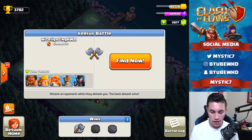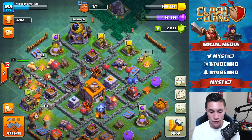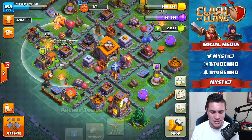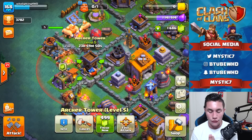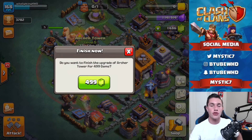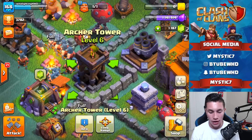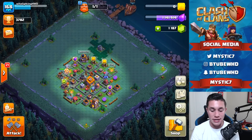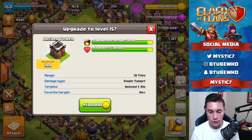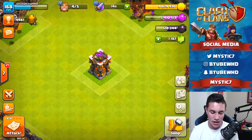Before we get booted off the main base we've got a minute left. We need to come in here and upgrade one of our archer towers to level 6. That's a one day, 1.2 million gold upgrade - 390 gems to finish it. There we go - another 500 to finish it off completely. Archer tower level 6 - bam! There's our first ever maxed out archer tower and we're now at zero gold. We now have a maxed out level 6 archer tower in this base.